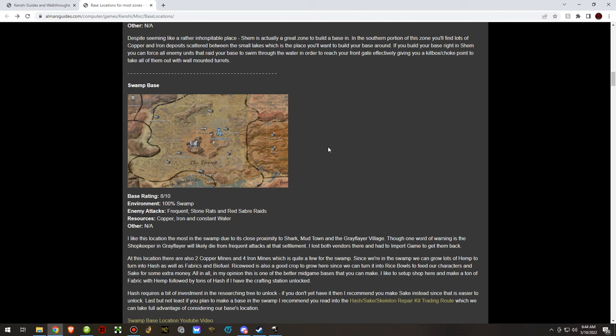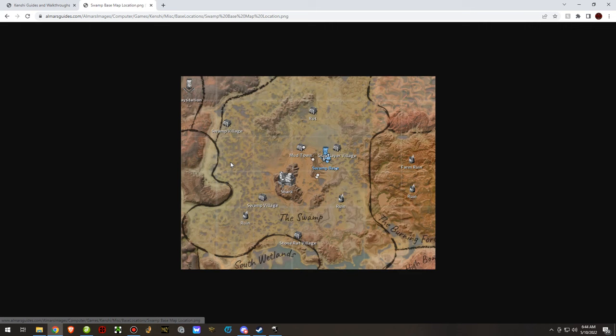Swamp, in my opinion, is a great location to build a base — great for farming, also great for mining depending on where you build. The location I picked had good iron and good copper. It's also right next to Greyflare Village, Mudtown, and Shark.